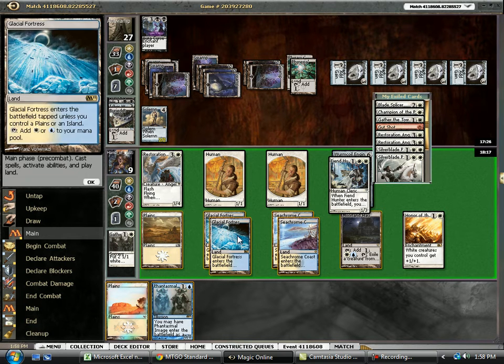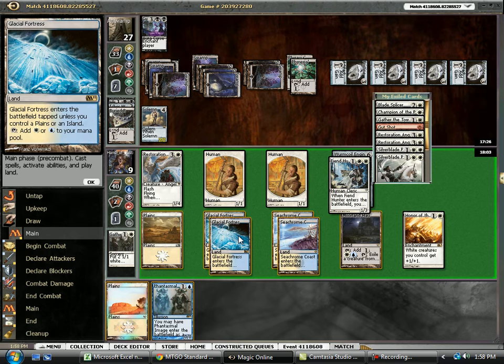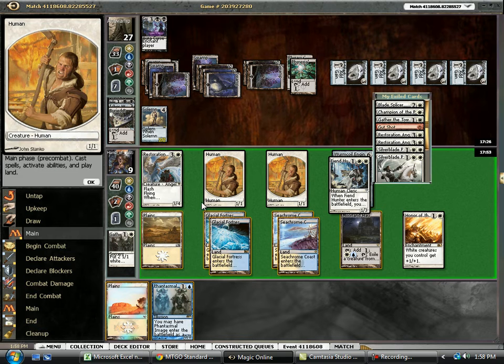What we can do here — we can go ahead and imitate our angel, just keep pushing damage. But at the same time, his Solemn is actually holding back our team right now. We could also copy our Fiendhunter to get rid of his Solemn to push in 3 more damage. He can just sacrifice it in response — that's a problem. But it does force him to sacrifice it, so we can get in for 3.